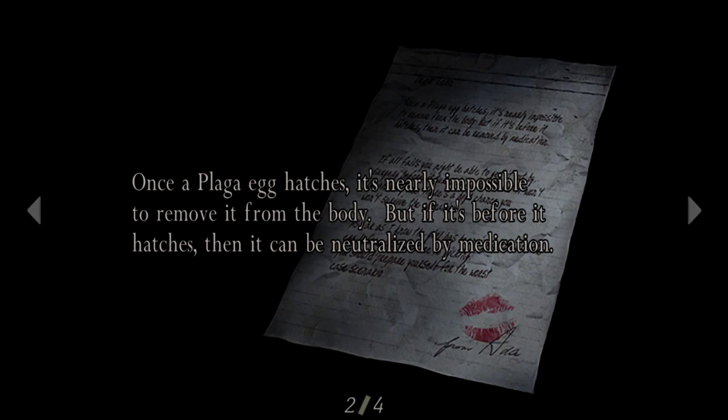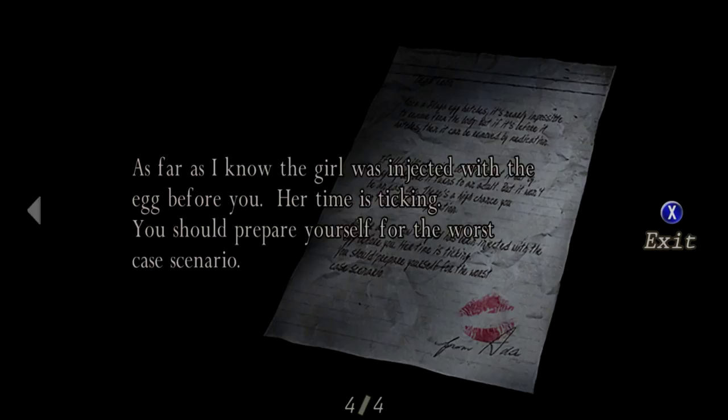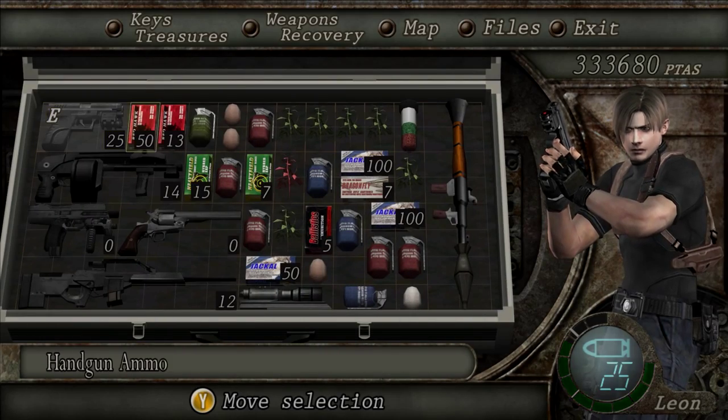Letter from Ada: Once a plaga egg hatches, it's nearly impossible to remove it from the body, but if it's before it hatches, then it can be neutralized by medication. If it does hatch, you might be able to get it out by surgery before it turns to an adult, but it won't be easy. There's a high chance you won't survive the operation. As far as I know, the girl was injected with the egg before you. Her time is ticking. You should prepare yourself for the worst case scenario. And she left us a little smooch on the paper — a little something to remember her by. That's so sweet and also a little strange.